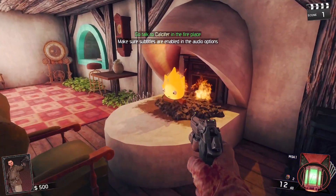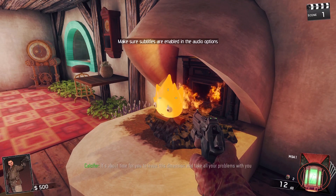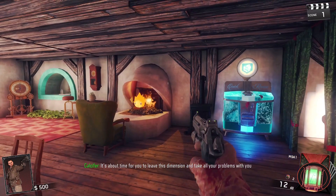As soon as you spawn in, talk to the little fire guy. He will tell you that you need to find the five crystals around the map and complete the challenges given.